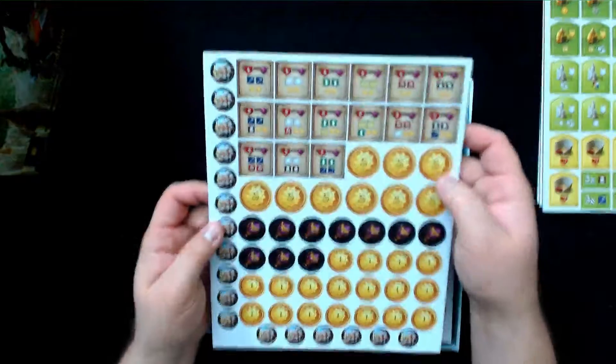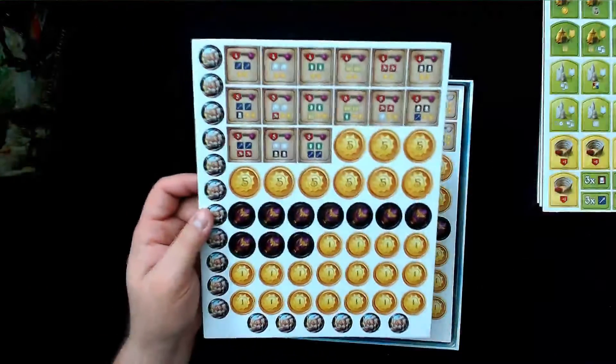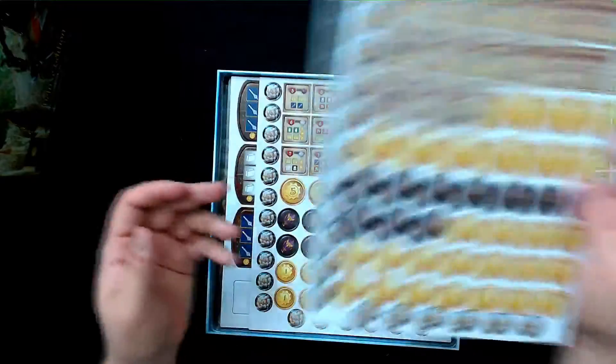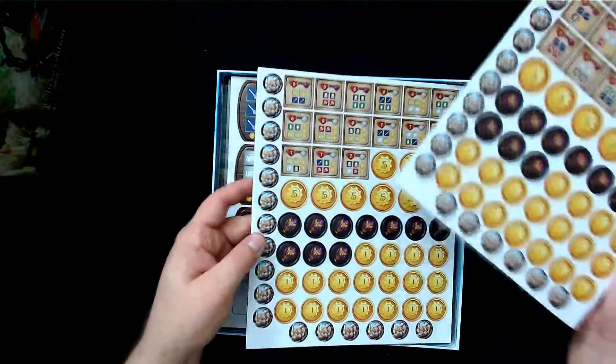We've got all kinds of little tokens — money tokens. Let me go get a better look at those. These are the money tokens.